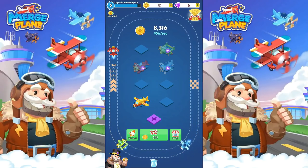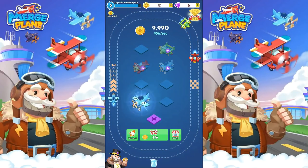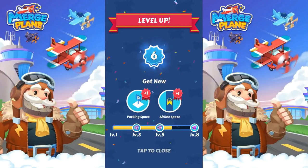Oh oh oh oh — they're giving me twos now. Interesting. Did I say something wrong? And we do this and then we'll have a three — we'll call this three back. And we'll call this four. And then I leveled again — more parking space and more airline space.